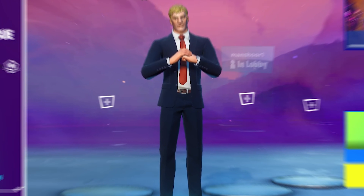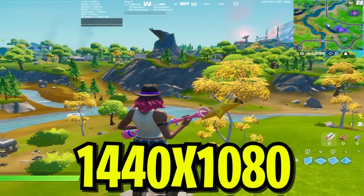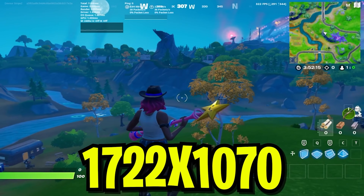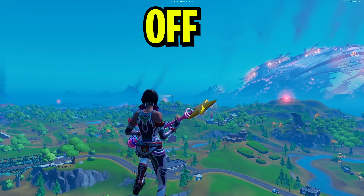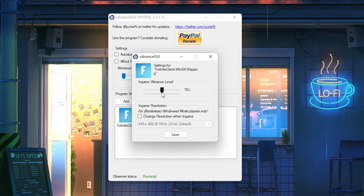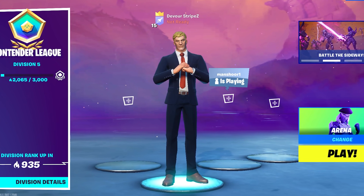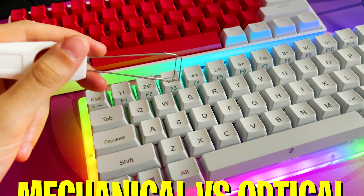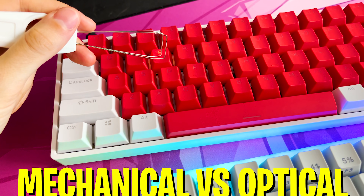Since I lately did tons of benchmarks trying to find out whether the Windows game mode actually boosts your FPS, testing out all the most popular stretch resolutions in Chapter 2 Season 8, comparing all in-game colorblind settings for the biggest competitive advantage, and more Windows tweaks for more FPS and lowest latency, I felt like I needed to do a new video about the best competitive Fortnite settings. I'm also going to compare normal Gatron yellow switches with optical Gatron yellow switches to see how big the difference actually is.